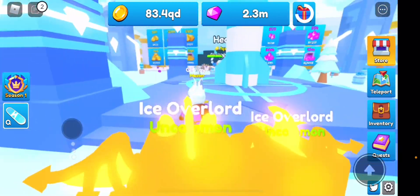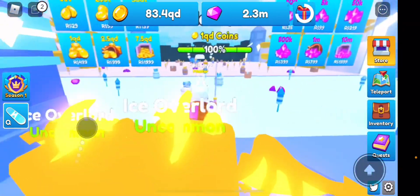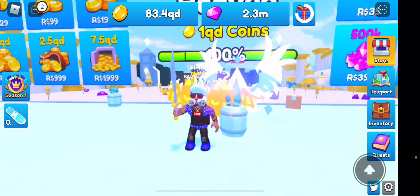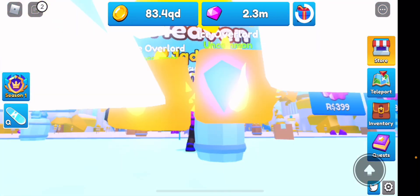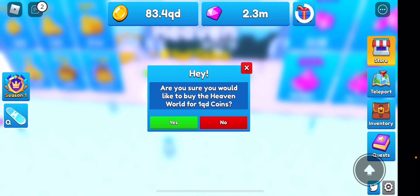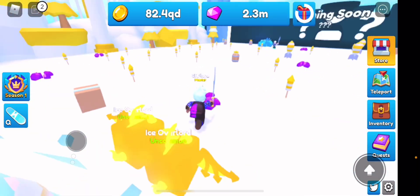So this is the Heaven Zone over here. There should be more stuff — there's gem content as well but they haven't really specified what it is, so we'll find out. It's one QD to get the Heaven World and we have 83, so we're good. Let's actually unlock it and see what's here.